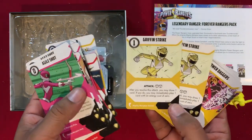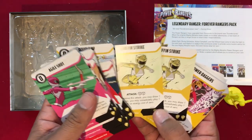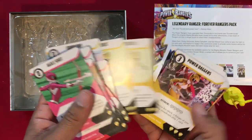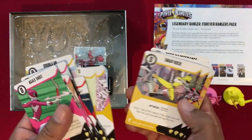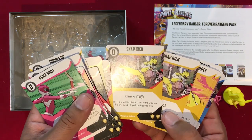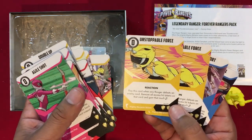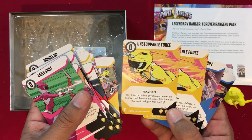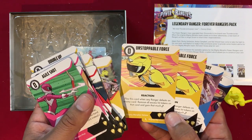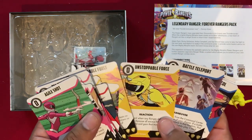Griffon Strike, referencing the Thunder Zords: after resolving this attack you may draw one card and immediately play one card with an energy cost of zero. Power Diggers are identical. Snap Kick: add one die to this attack if this card was not the first card played this turn. Unstoppable Force: play when any ranger defeats an enemy card — remove all excess hit tokens and gain that much energy. I'm not sure I like that card; I'd be leaving it for defense a lot.